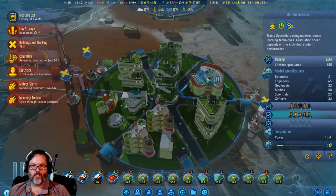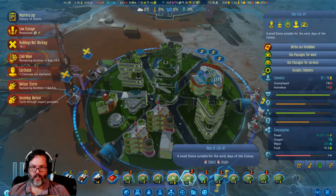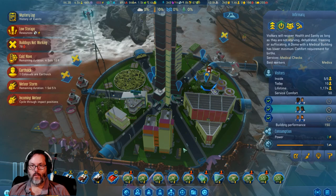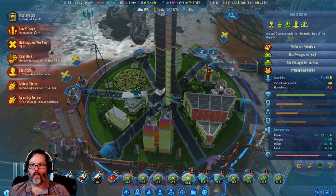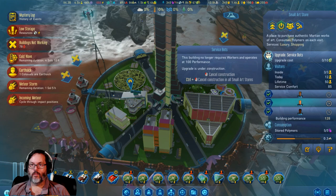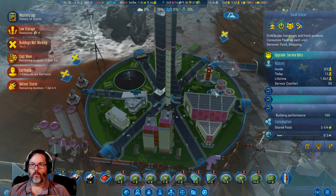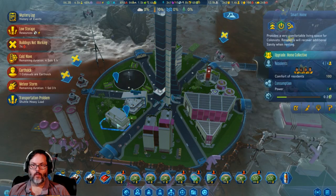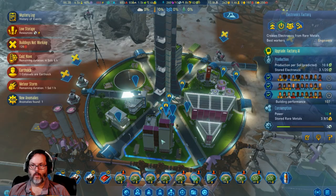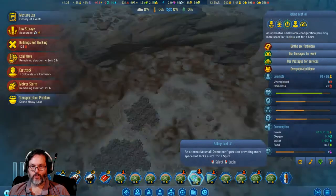This is the one we just did. 76, no — 87, that's that one. I've got four vacant work slots. Let's turn that on. This is the dome with 81 people — this will be next.